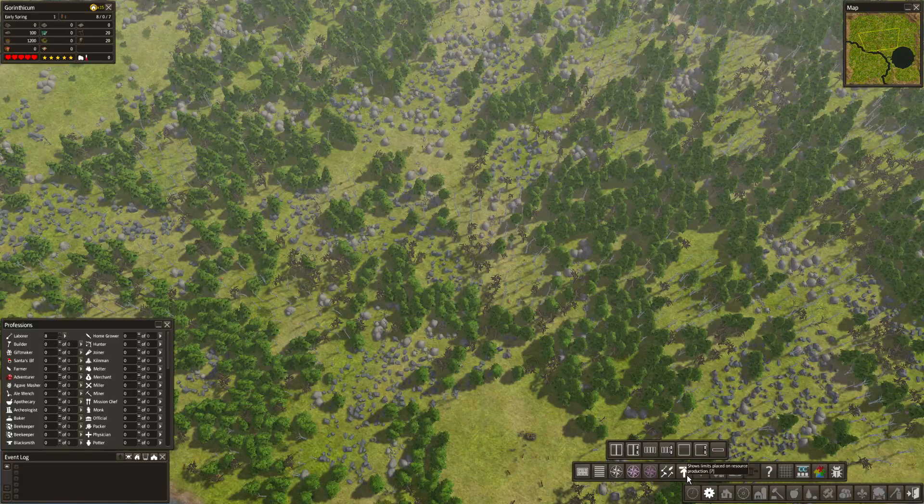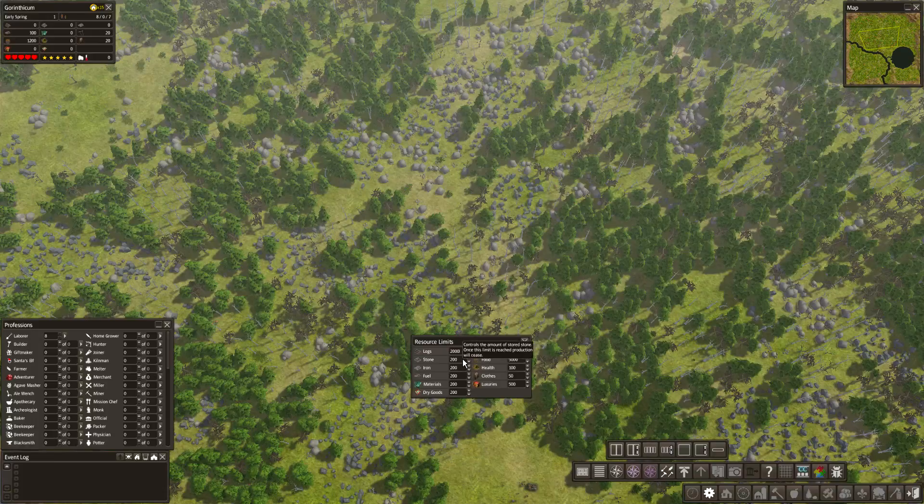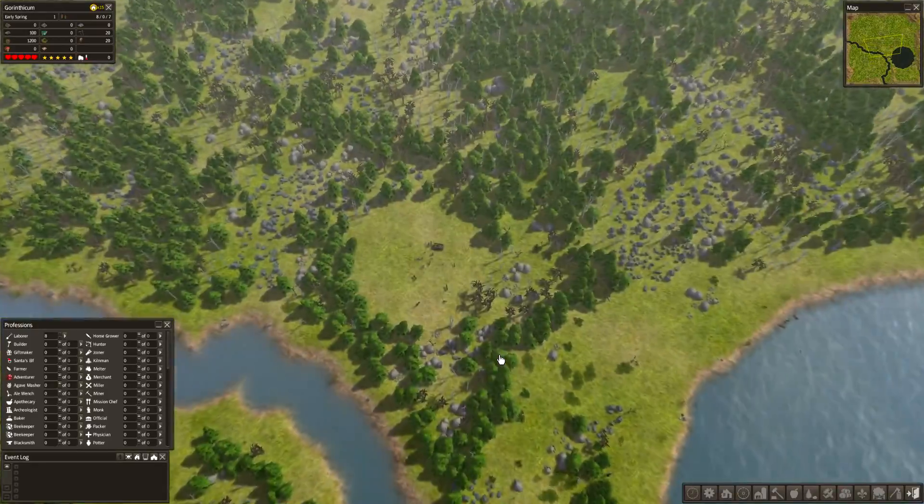Let's look at the limits settings. I'll max out food completely, and start fuel at 500. The tricky thing with all these different types of dry goods and materials is that a limit on one category can fill up while blocking production of something else — so you have to be careful. I'm so excited I can't focus!